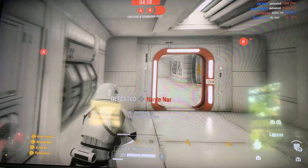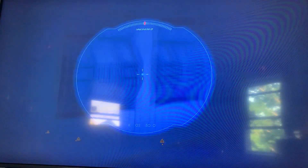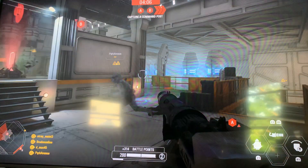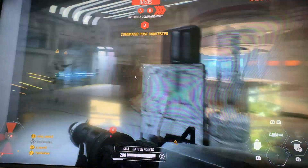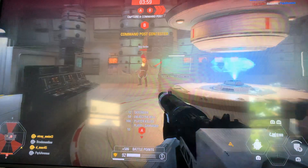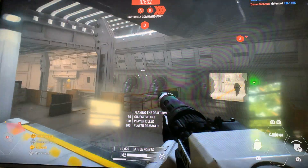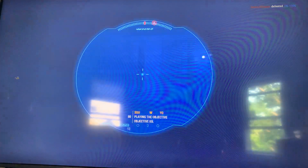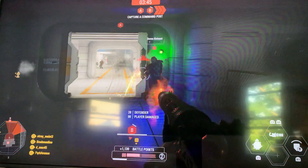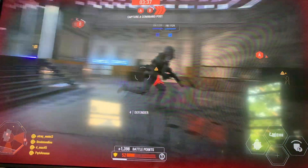I believe this thing has improved on the aiming. When you use the zoom-in button, it gives you direct aim like you're in first person with an assault. It's like with Captain Phasma and Finn — you go into first person with an assault and it gives you three options you can use.